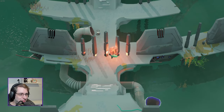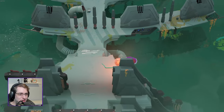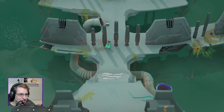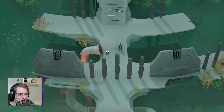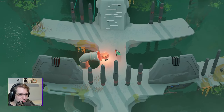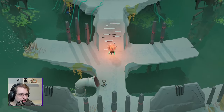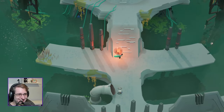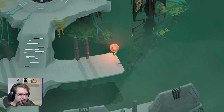Oh no, my sphere is too big. I think we can drop it in this tube and then it'll pass it around to the other side. Yes! It even has ball returns from bowling, which is probably my favorite part of bowling. Now I want a bowling ball that has a planet inside of it.